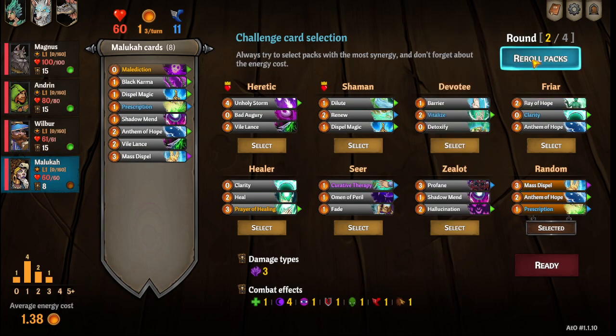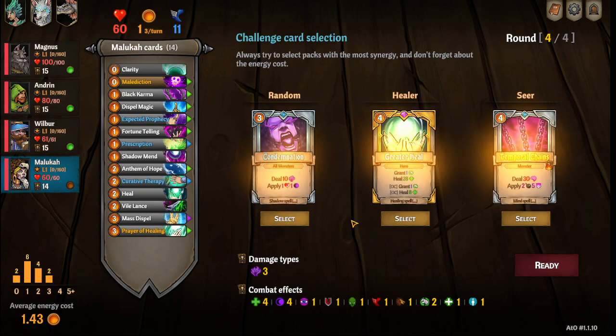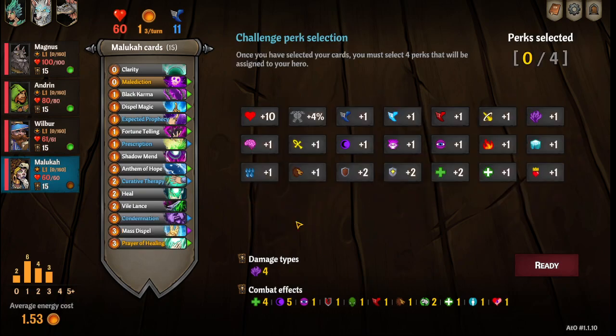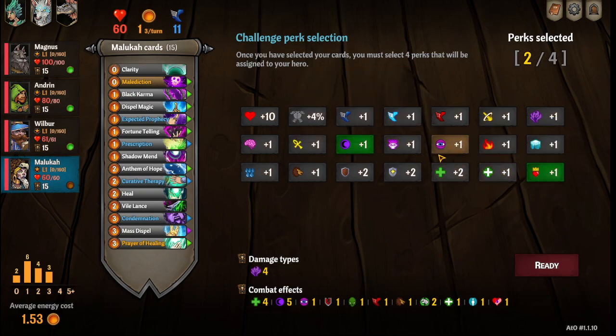Definitely want this random pack with Maluka. We're also going to pick Healing, re-roll, and get the Seer for the Expected Prophecy and Fortune Telling, pick up Condemnation, and we are going to pick up Vitality Stacks, Dark Regeneration, and HP.